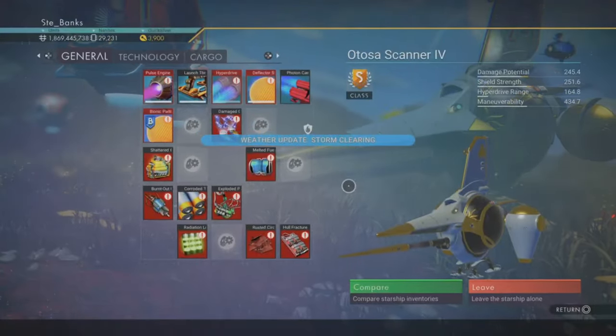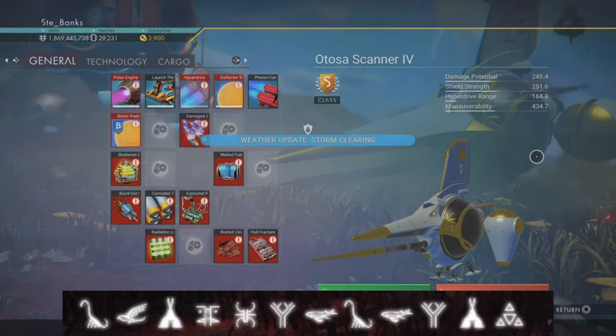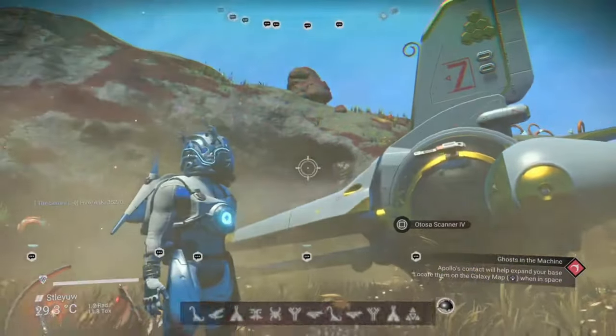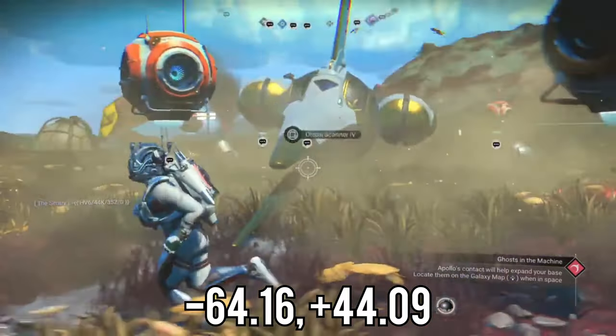The coordinates you're going to need to pick up this cool exotic ship are: Diplo, Bird, Tent, Face, Bug, Tree, Fish, Diplo, Fish, Tree, Tent, and finally Atlas. The on-planet coordinates are minus 64.16 and plus 44.09.